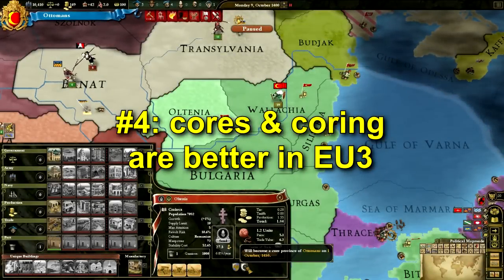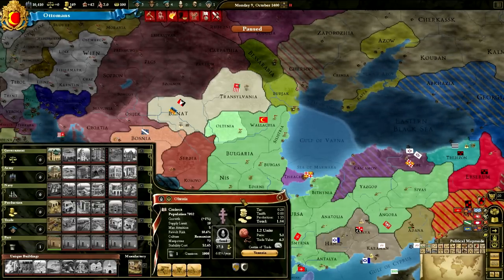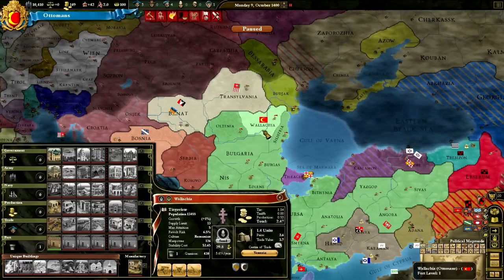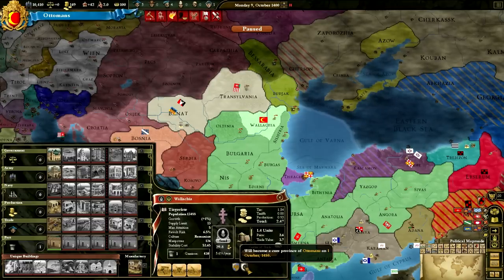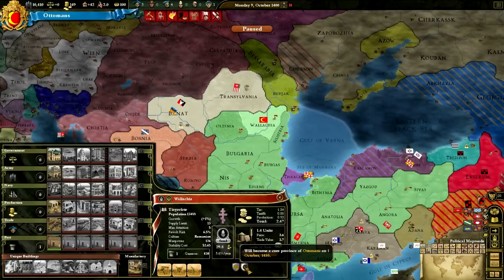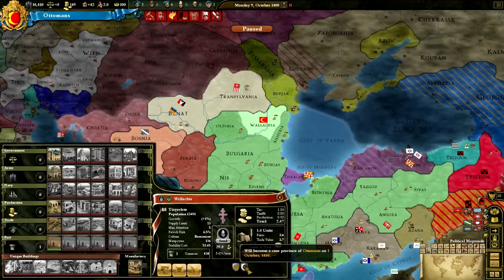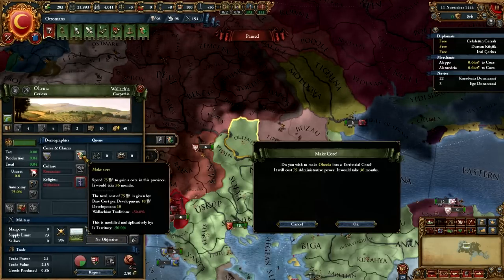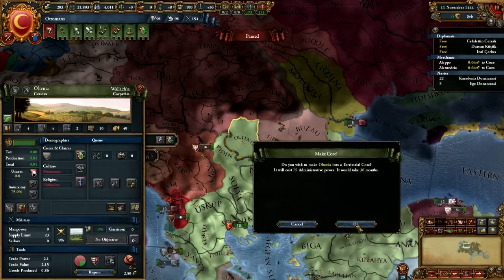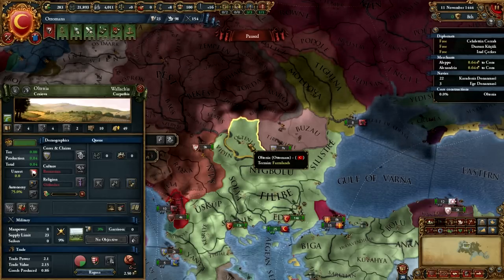Number 4: cores and coring were better in EU3. The optimum strategy in EU3 is to acquire cores through missions, but when that's not a possibility, you acquire land and then have to wait for the core to develop. As demonstrated by these two newly acquired provinces, these provinces won't become core for the Ottoman Empire for a full 50 years — two generations of people will have come and gone before this province becomes core. In EU4, coring a province requires dumping a certain number of monarch points and waiting just 36 months. Three years? Is this some kind of joke?